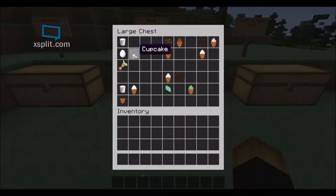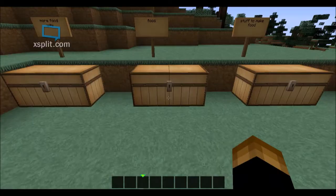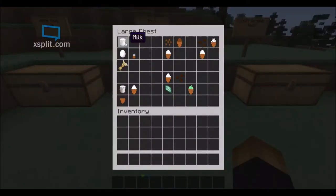First we have the cupcake, which is what I originated from, so yay! To craft the cupcake, you need milk, egg, and wheat, which will give you a cupcake.